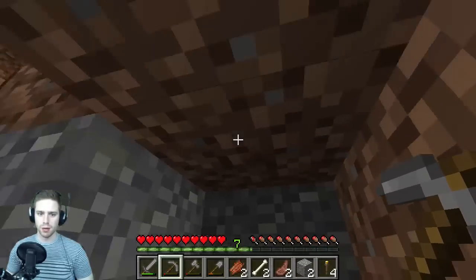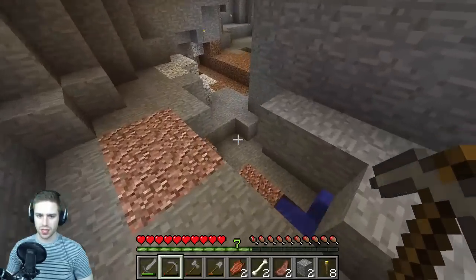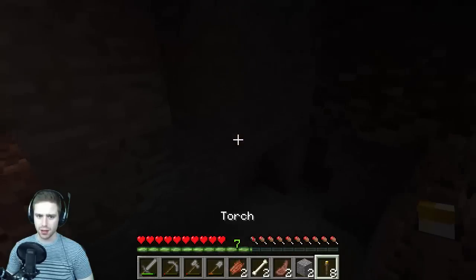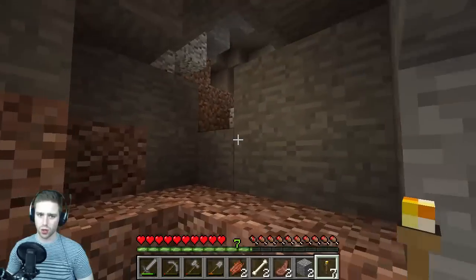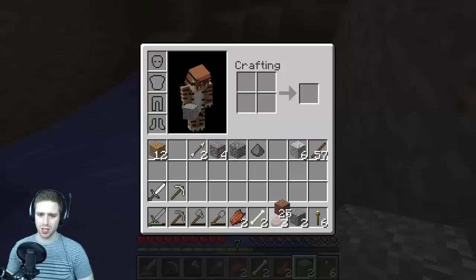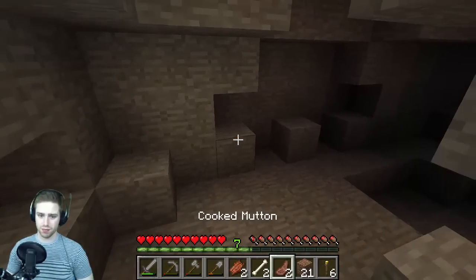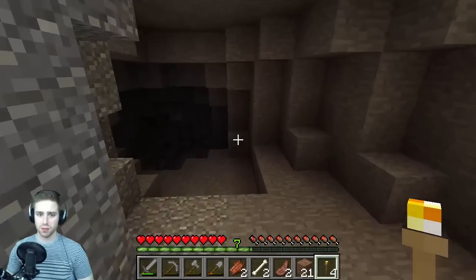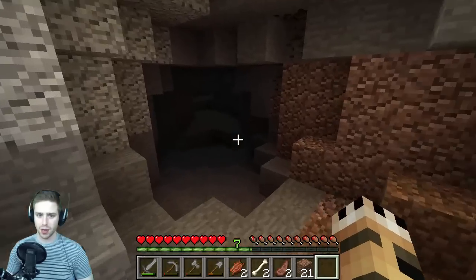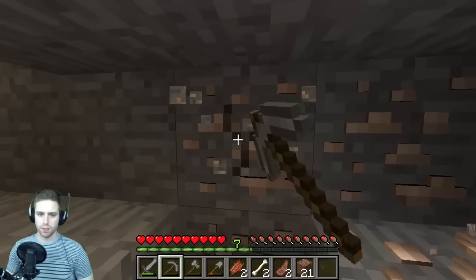Eight pieces of coal, not bad — let's get into this cave and show who's boss. Should we go down here? Kind of looks interesting. No, that's kind of a waste of a torch, but it's good to light it up so things don't spawn. Let's go this way. I'll use dirt rather than the andesite or diorite, since they could potentially have useful things attached to them. Here's a big cave.